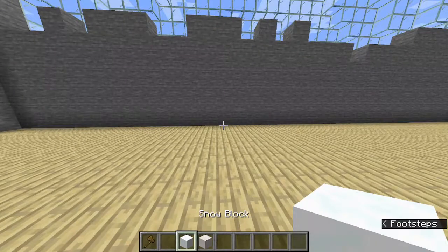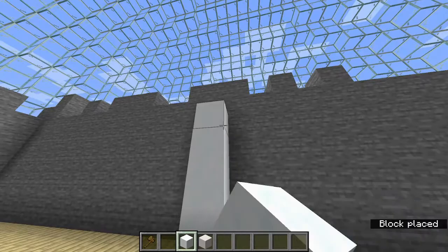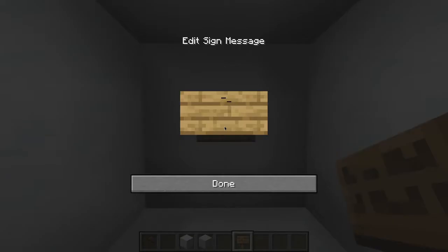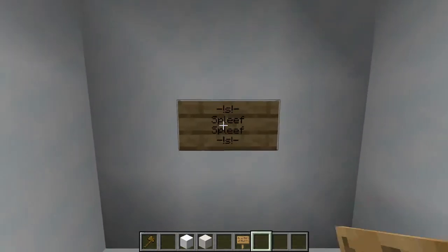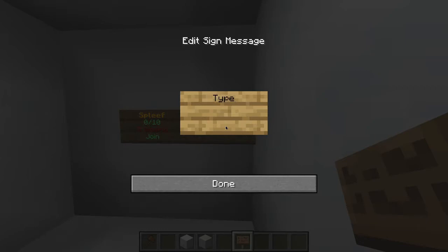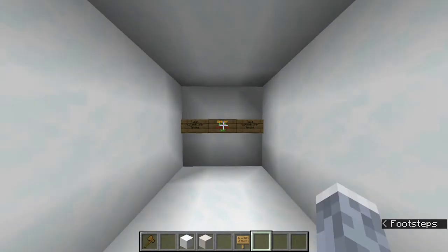What I'm going to do is — I like the feel of tunnels, it gives it that old video game vibe. So I'm just going to create a little tunnel. Now we're going to set the signs so that way people can click the signs to join. On the sign you put a dash, exclamation mark, S, exclamation mark, dash. Then go down and type your spleef name. Then on the next line type spleef again, and go down one more. Then right-click it. And sometimes non-ops can't do it, so you just type the command slash spleef join spleef so that way people can join.